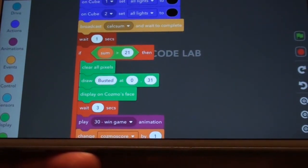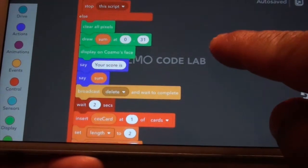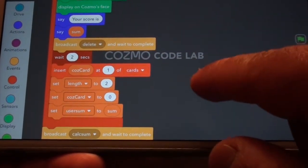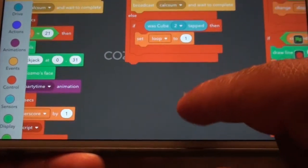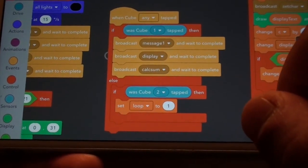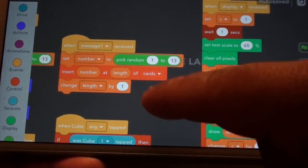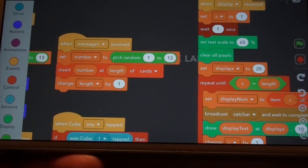There is also an examination of whether Cosmo won or the player won, and that happens in this part of the code. Now let's look at the various subroutines. This routine detects which cube was tapped: if it was the green cube it will draw one more card, if it is the red cube it will stop. And then this routine picks a random number between 1 and 13 to decide which card has been drawn.